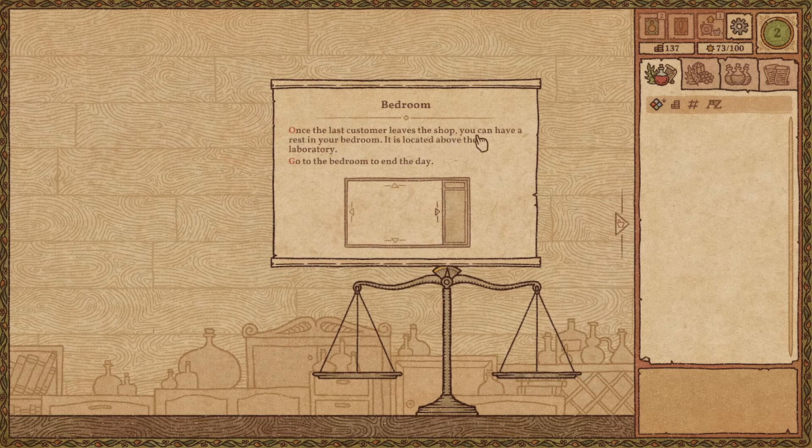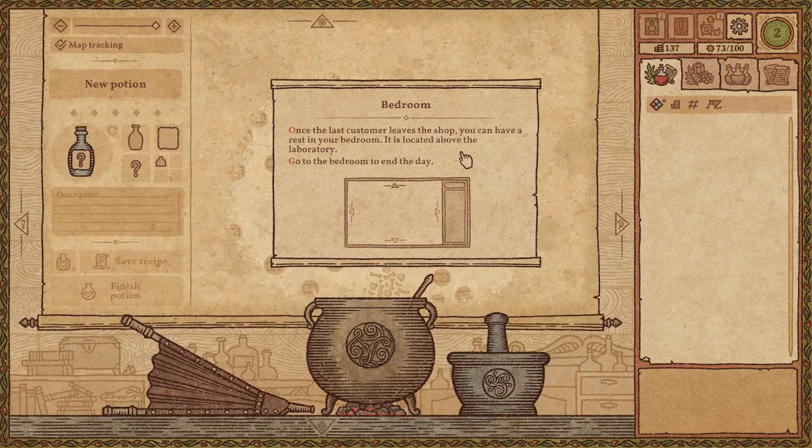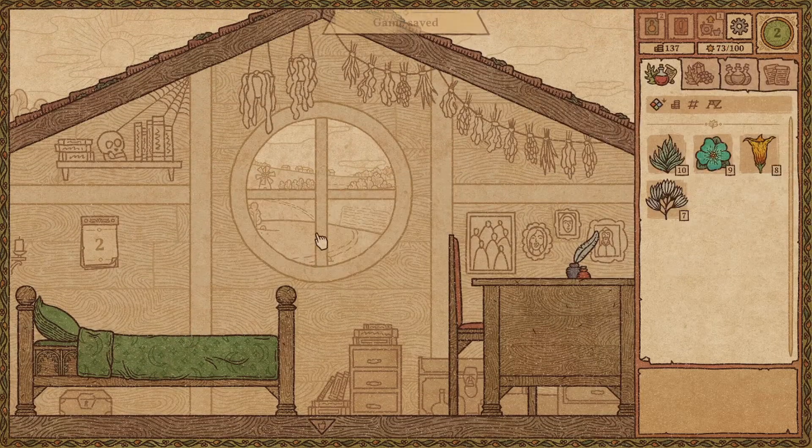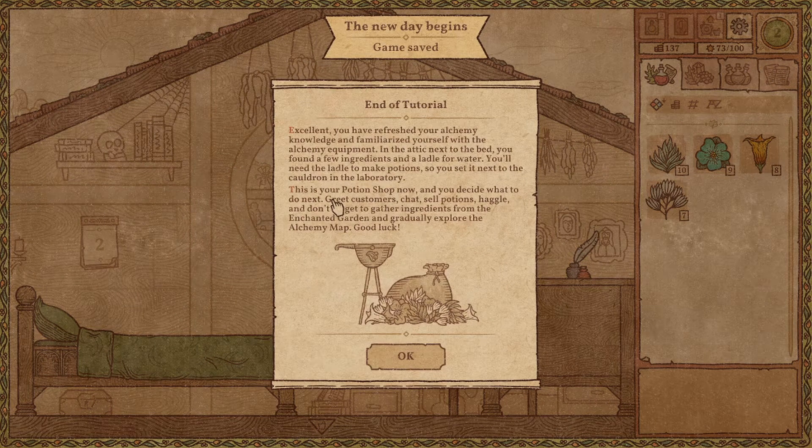When the last customer leaves the shop, you can have rest in your bedroom. It is located above the laboratory. Go to the bedroom to end the day. Let's put it here. End of tutorial.